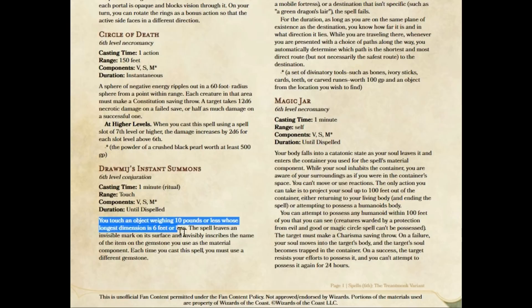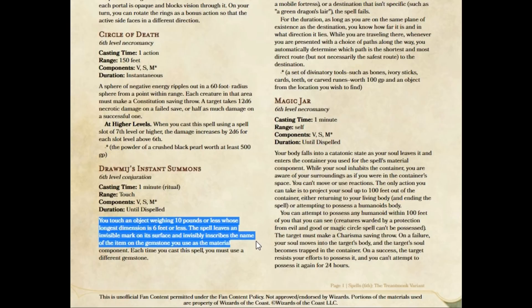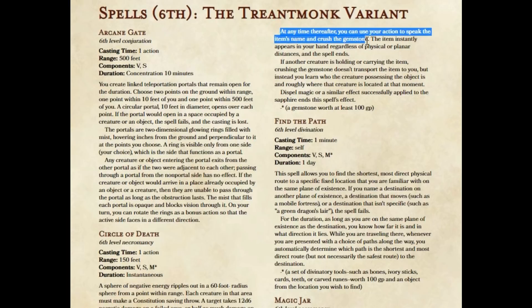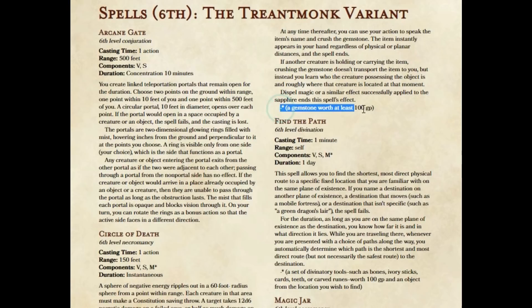The spell leaves an invisible mark on the object and inscribes the item's name on the gemstone used as material component. The first thing I've done is changed it so you don't need a sapphire — just a gemstone, and each casting requires a different one. At any time thereafter, you can speak the item's name and crush the gemstone, and the item instantly appears in your hand regardless of physical or planar distances. The material component is now a gemstone worth at least 100 gold pieces. That's affordable by the time you have 6th level spells, so this becomes a spell you'll actually cast.